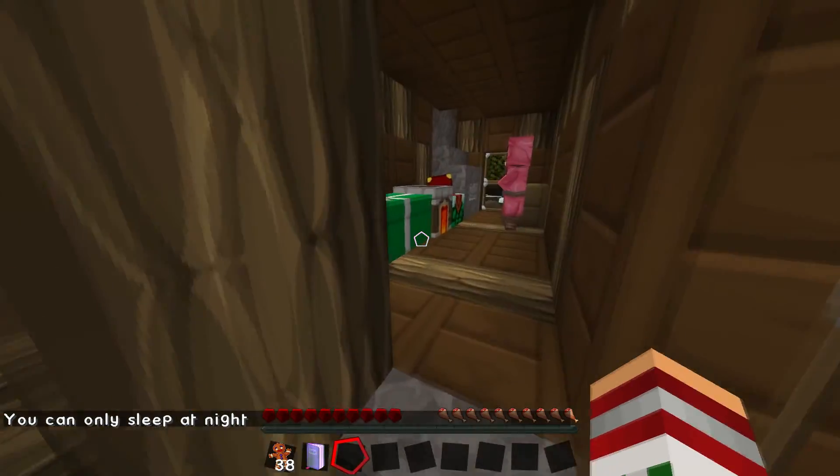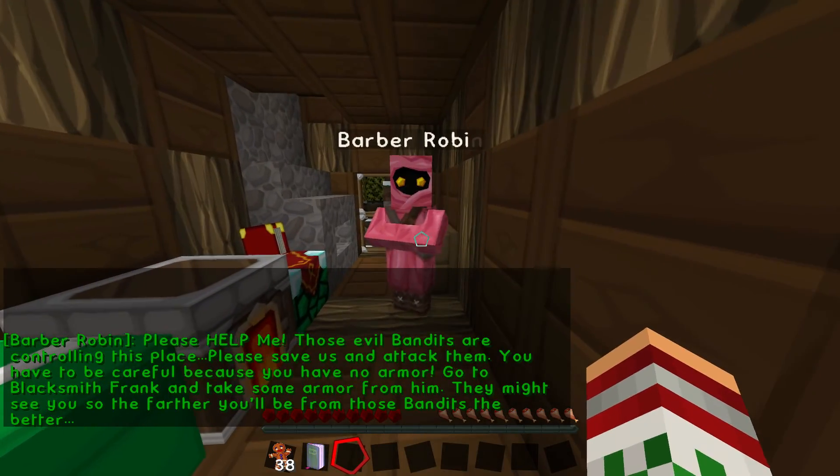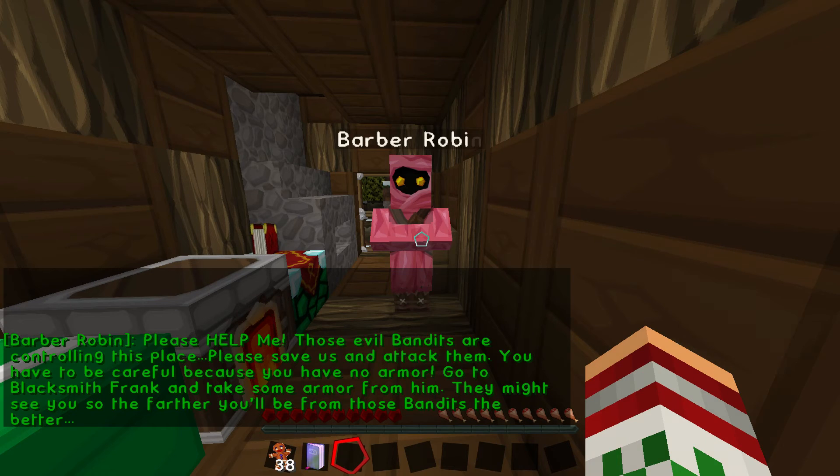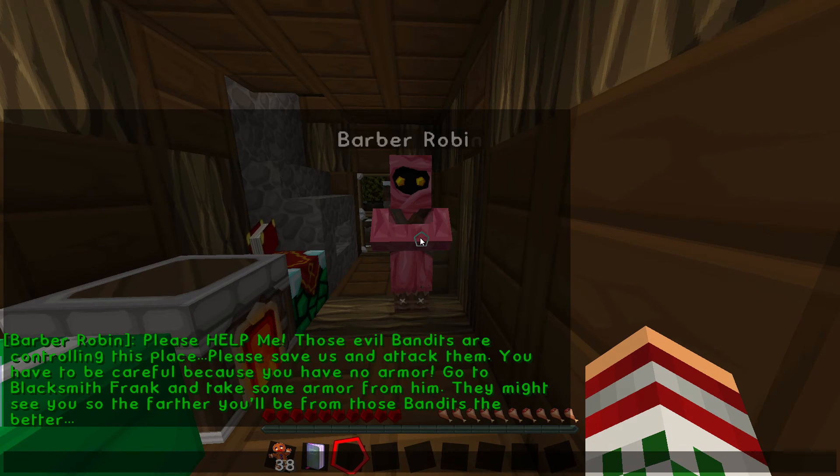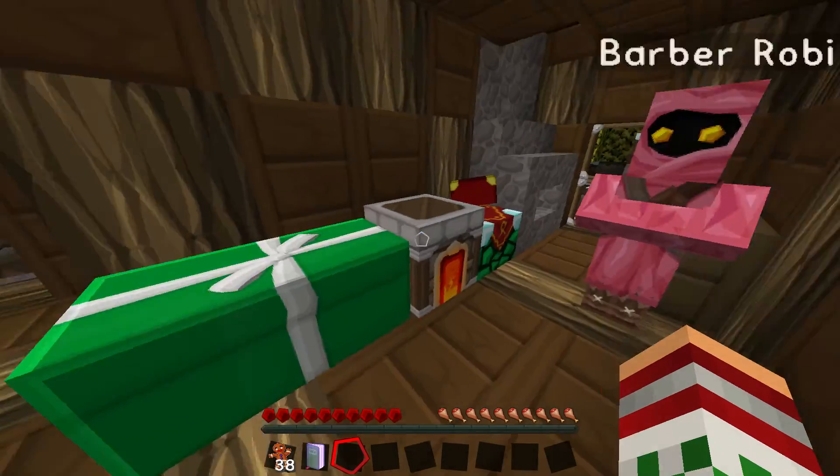Barber Robin. Please help me. These bandits are controlling the place. Please save us and attack them. You have to be careful because you have no armour. Go to Blacksmith Frank and take some armour from him. They might see you. So the further you are from those bandits, the better.